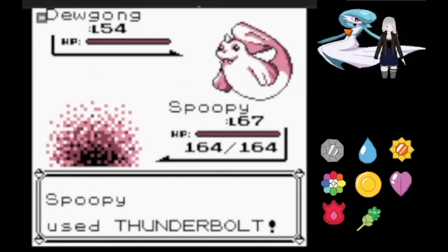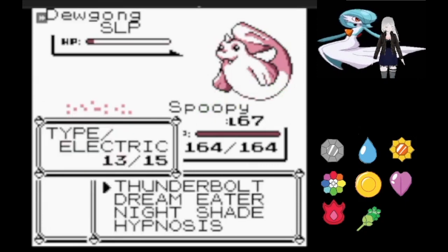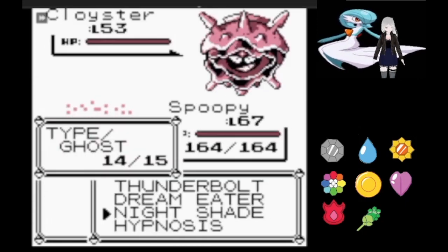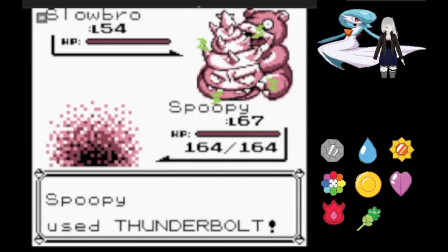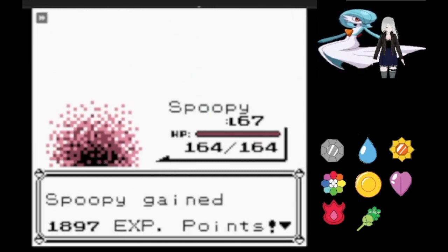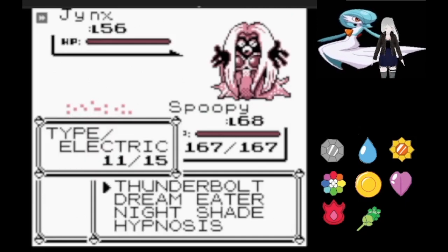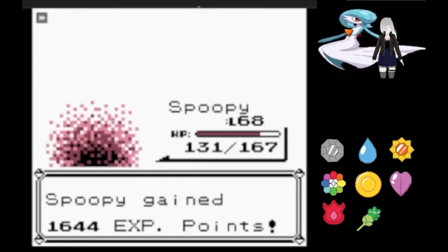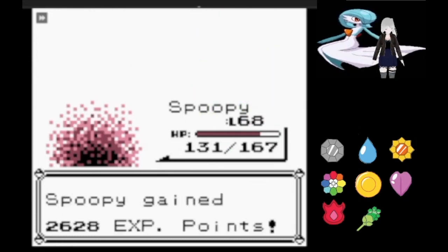Lorelai's whole team is very weak to Thunderbolt, so we just spam that. Dewgong managed to survive on very little HP with Rest, but Nightshade finishes it. Cloyster was an OHKO with Thunderbolt, and Slowbro was not any more difficult. Jynx, however, is not weak to Thunderbolt but still took over half from it and fell on the next turn. Lapras was all that was left and it fell to a crit Thunderbolt.